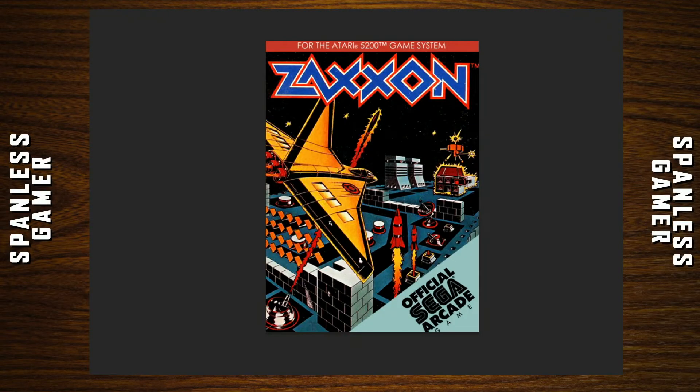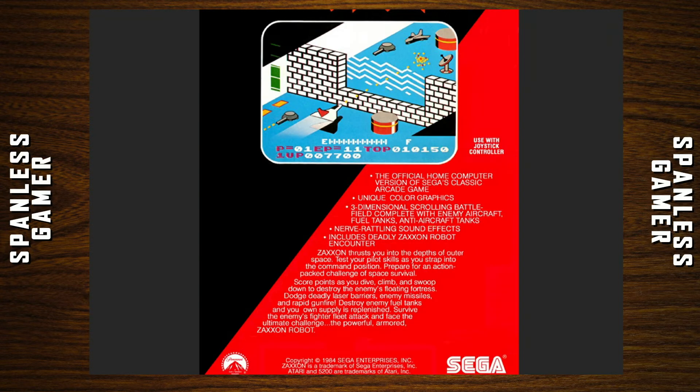Zaxxon came out in 1984. It's the official Sega arcade game. The box reads: nerve-rattling sound effects include deadly Zaxxon robot encounter. Zaxxon thrusts you into the depths of outer space. Test your pilot skills as you strap into the command position. Prepare for an action-packed challenge of space survival. Score points as you dive, climb, swoop down to destroy enemy floating fortresses. Dodge deadly laser barriers, enemy missiles, and rapid gunfire. Destroy enemy fuel tanks and your own supply is replenished. Survive the enemy's fighter fleet attack and face the ultimate challenge — the powerful armored Zaxxon robot.